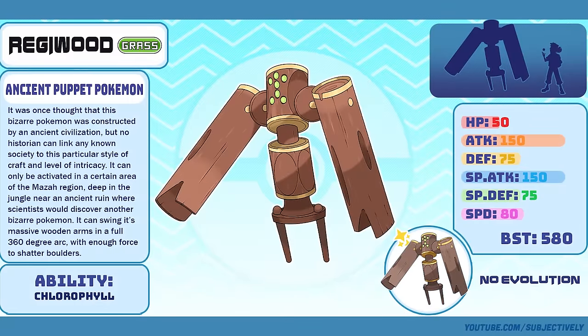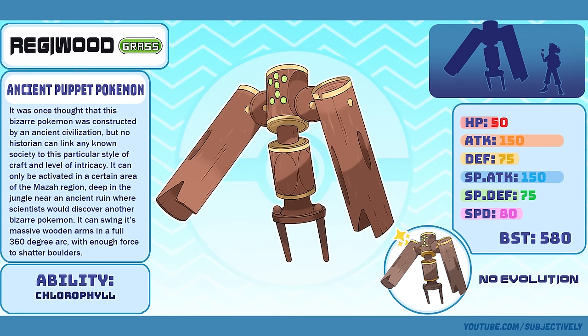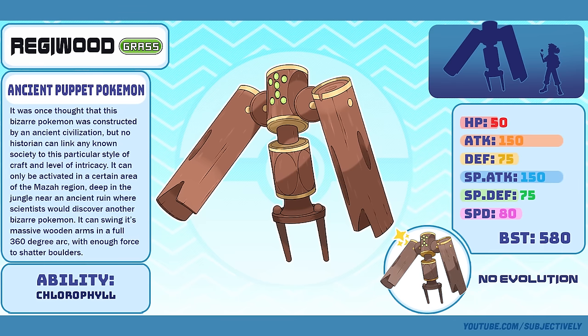Regiwood, the Ancient Puppet Pokémon. This was the first of the three that I came up with. The image of this thing just appeared in my mind one night as I was falling asleep and I knew that I had to get it down on paper as soon as possible. Like Regiturnal, I loved its original design so much that I didn't want to risk messing it up when I updated its artwork, so I just traced over the original design.